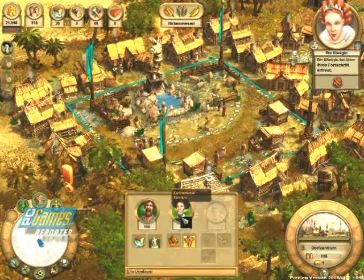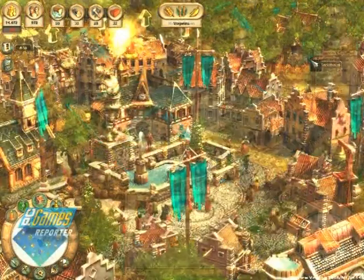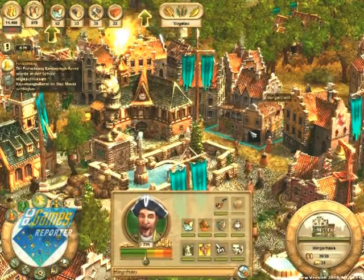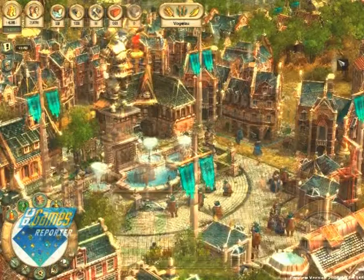You obtain goods either through your own production or through trade. Once needs are fulfilled and the population is large enough, your settlers automatically advance to citizens, then to merchants, and subsequently even to aristocrats.